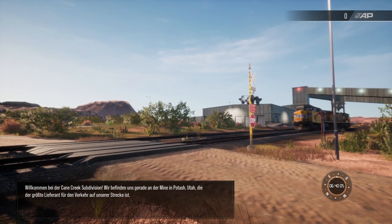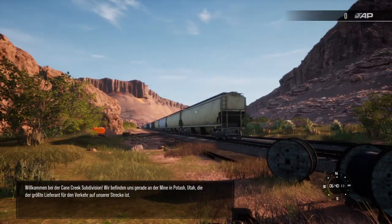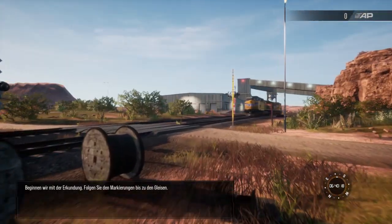Willkommen bei der Cane Creek Subdivision. Wir befinden uns gerade an der Kali-Mine in Potash, Utah, welche der größte Lieferant für den Verkehr auf unserer Strecke ist. Beginnen wir mit der Erkundung.